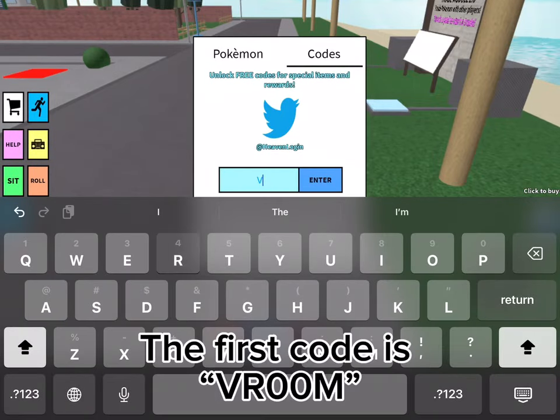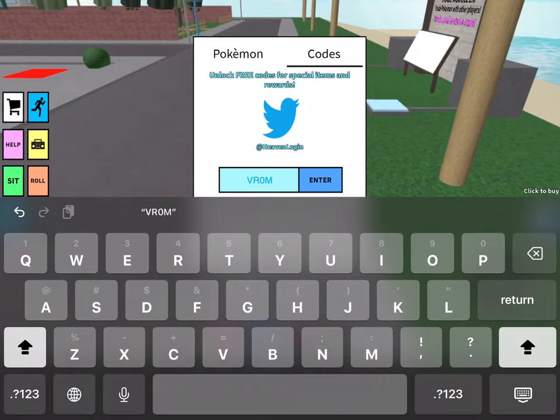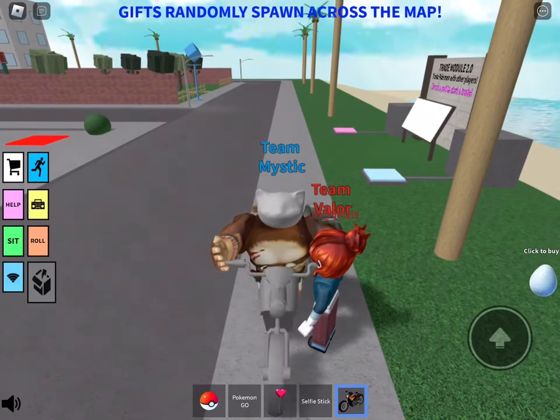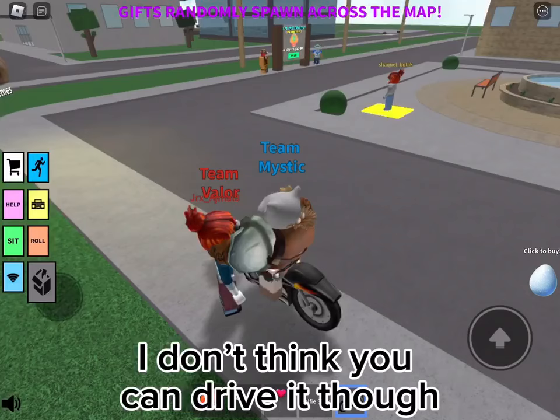The first code is 'room' with two zeros. This will give you a bike. I don't think you can drive it though.